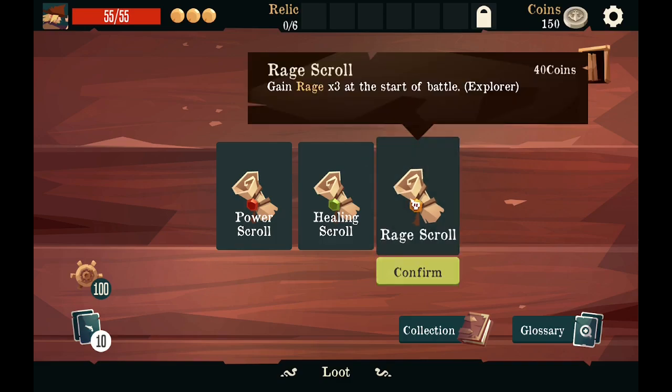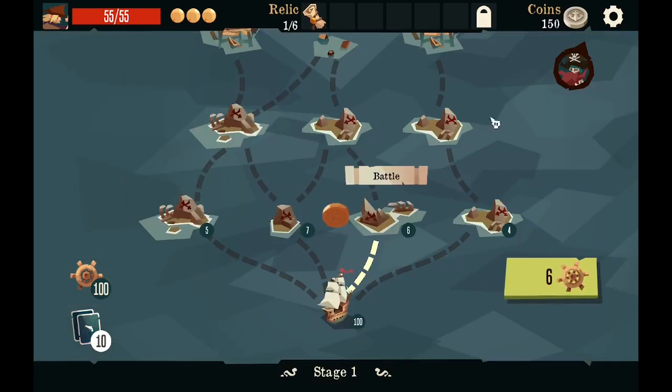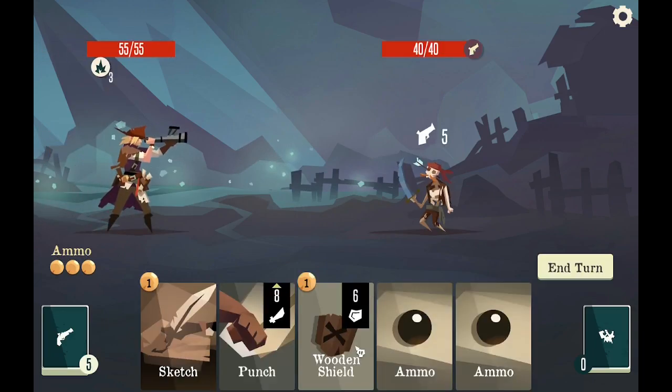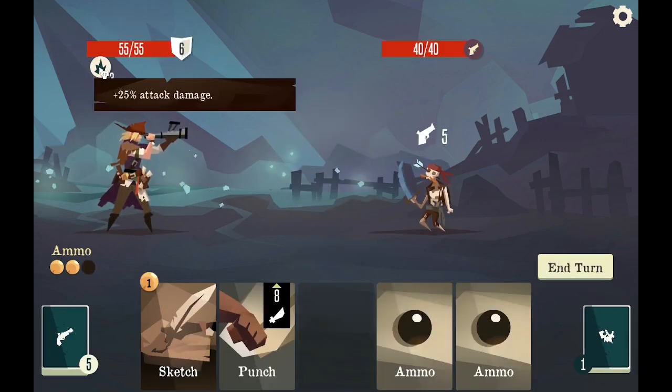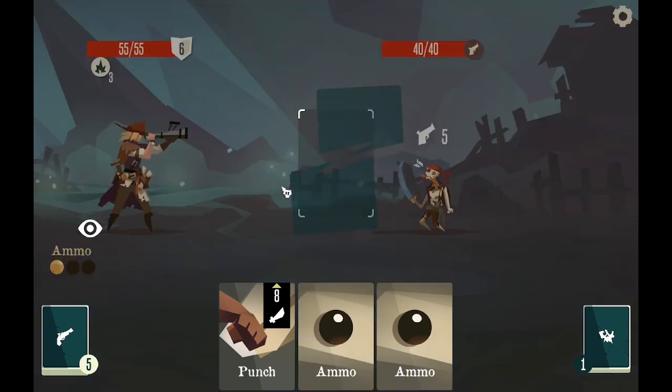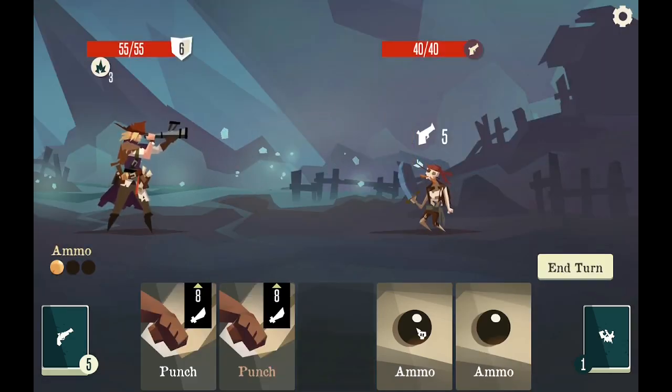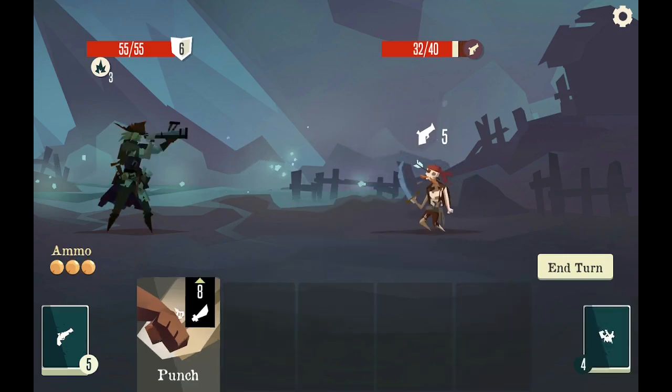Maybe I could do a rage build — that might work. I'm going to go for the rage. Let's see if I can start a rage build. Do five damage. Shield. 25% attack damage. Give me another punch. Get the ammo back. Punch for eight.